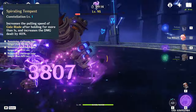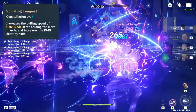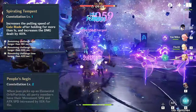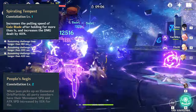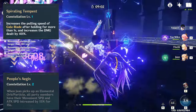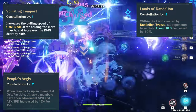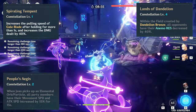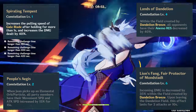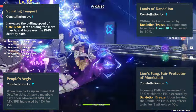Her constellations further improve her kit, with her C1 increasing the pull speed of her elemental skill and its damage dealt by 40%. Her C2 increases movement and attack speed by 15% for 15 seconds whenever she picks up an elemental particle, while her C4 reduces Anemo resistance by 40% to all enemies caught in her dandelion field. Lastly, her C6 reduces incoming damage for all characters by 35% in her burst field.